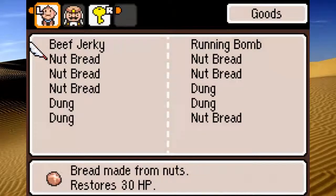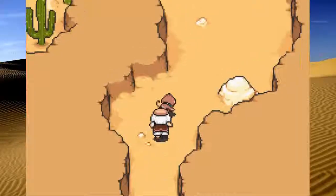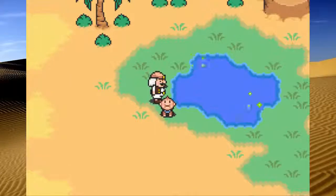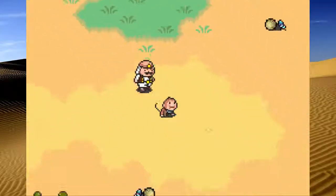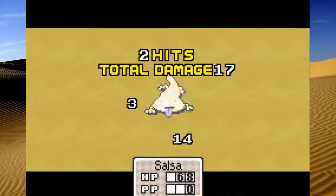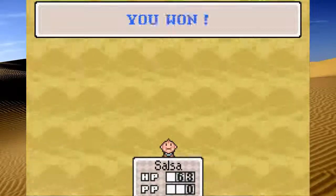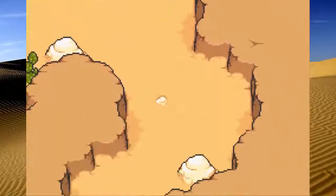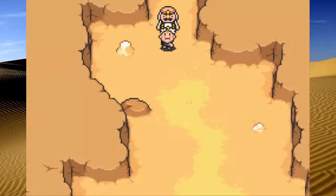Good thing about those Sand Lizards is that they drop a lot of nut bread. Oh, I still have some dung to give away! Funny thing about wanting some dung - he actually missed, so he keeps dropping his dung in this oasis. That's why he smells dung-like. They dropped tons of nut bread. I think that since we're level 8 and getting close to another level up, we should be good for the rest of this area.